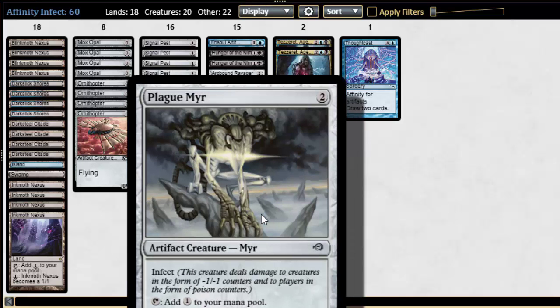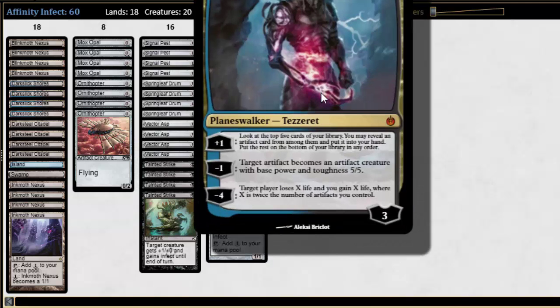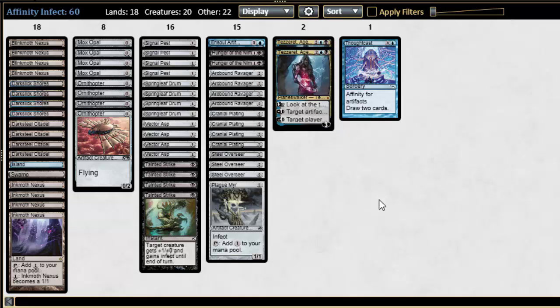We also have Plagmere — play it on the second turn, tap, and bring out Tezzeret. Tezzeret is a super fun card. It doesn't necessarily belong in an Infect deck, but I happen to own them and they're really fun.